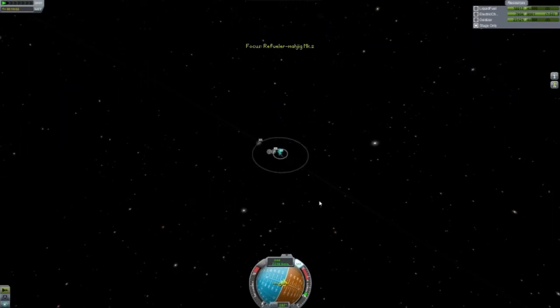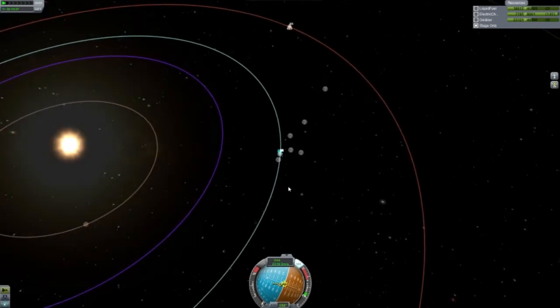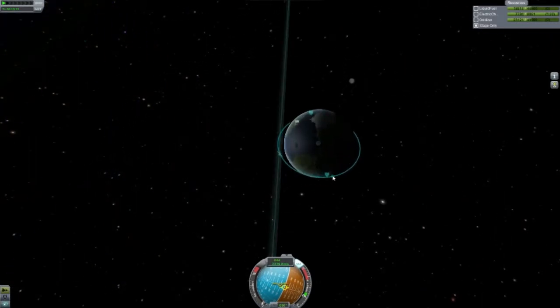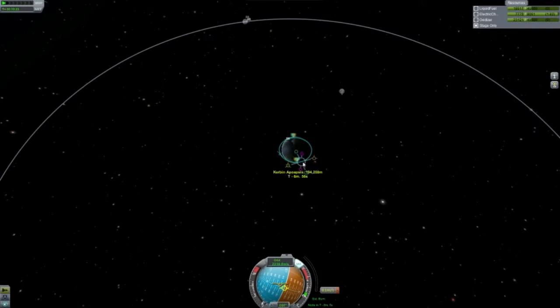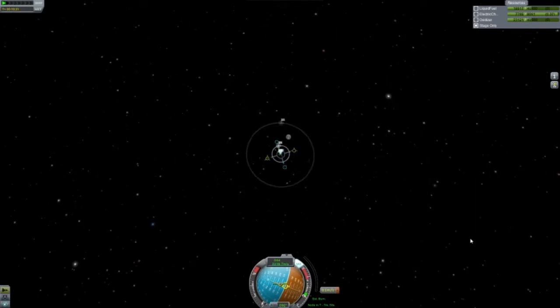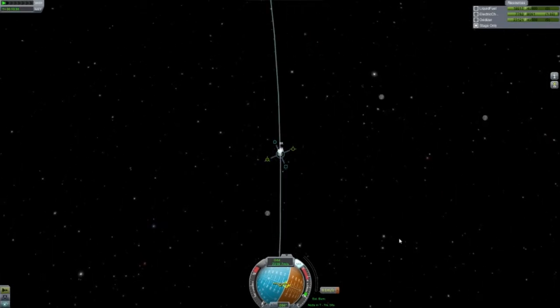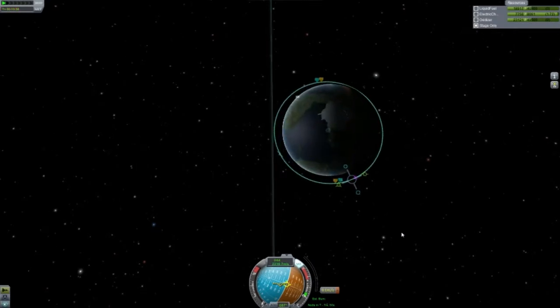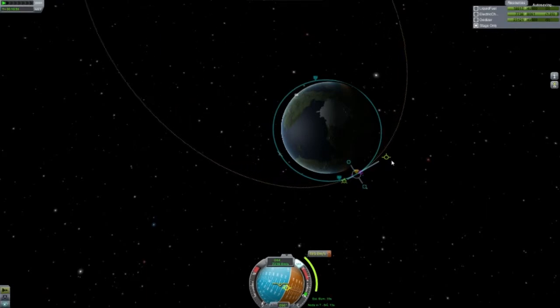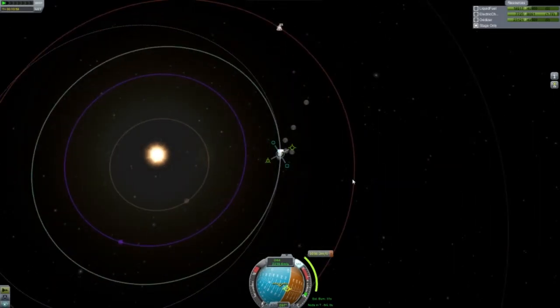We need to set ourselves up on an exit burn. The planet is orbiting this way and Duna's there, so we want to burn here in our orbit, which is pretty good all things considered. Add maneuver. Okay, let's go like that — there, that should be pretty good. Let's drag that out... wow, that's pretty close.